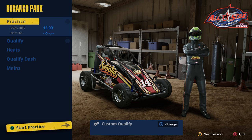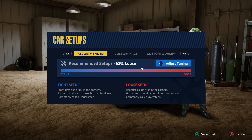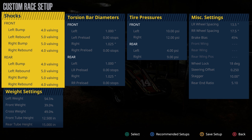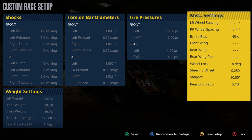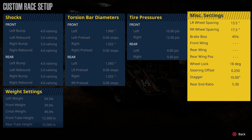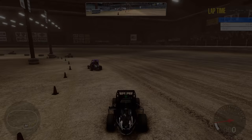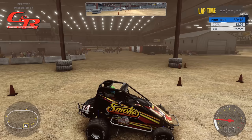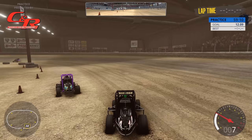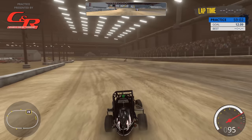Here we are greeted in the main race screen. We have Practice, Qualify, Heats, Qualified Dash, and Mains. Car setup is set to Tight by default — I like it all the way Loose. Going to Custom Race we can edit shocks, weight, torsion bar diameters, tire pressures, miscellaneous settings. One thing I change quite a bit is the Rear End Ratio at the very end — you can bump that up to get a shorter gear. We save that setup and head into Practice.